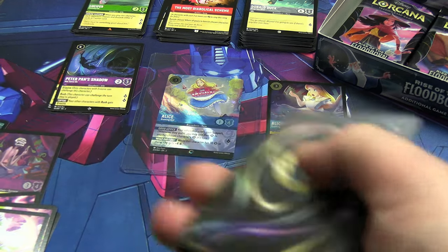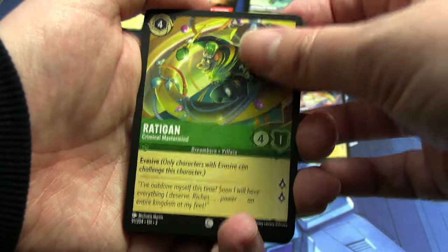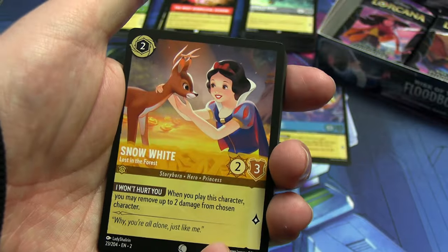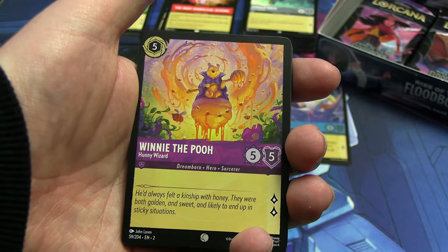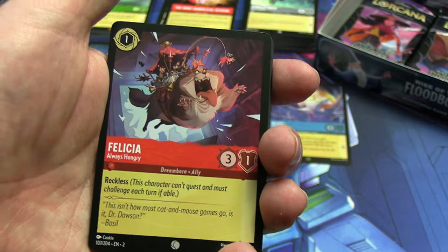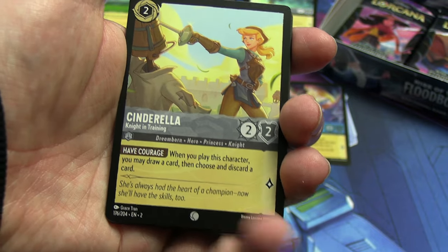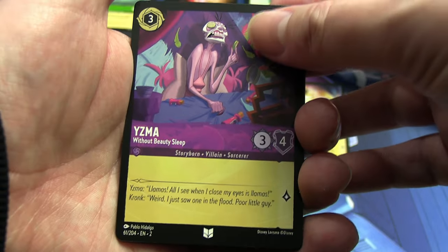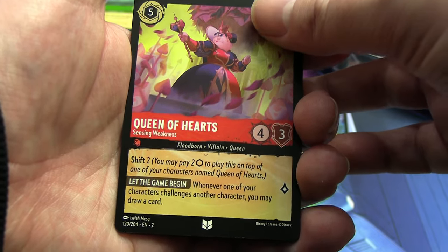We have Rattigan the emerald version to start — I think we only saw one of those last time — then a blue Basil, Snow White, the Honey Wizard Winnie the Pooh which is just fantastic, Felicia again, Cinderella Knight in Training. Our uncommons: Yzma — I think I have enough — the Queen of Hearts looking like she's doing a final attack, and then Robin Hood. I think I maybe only needed one more but I'm putting it in the need pile just in case.